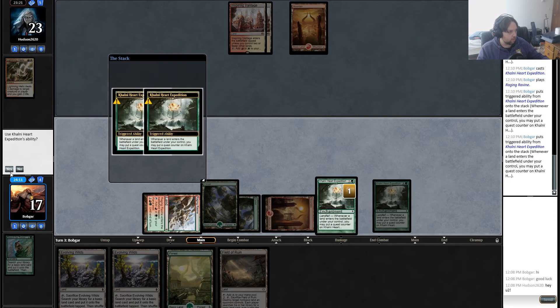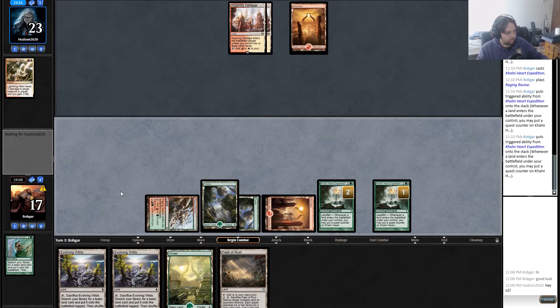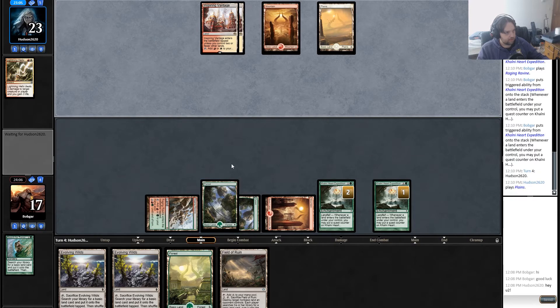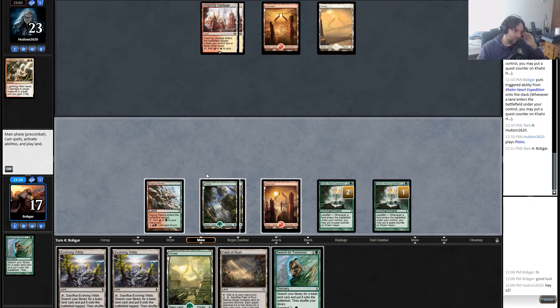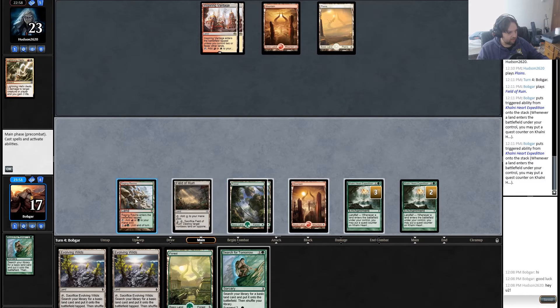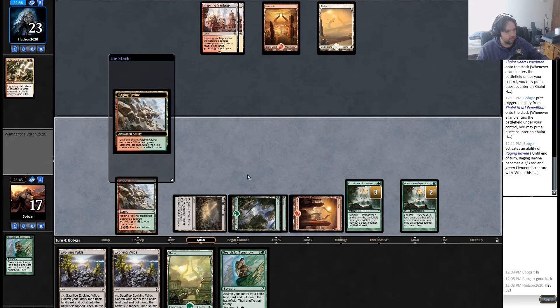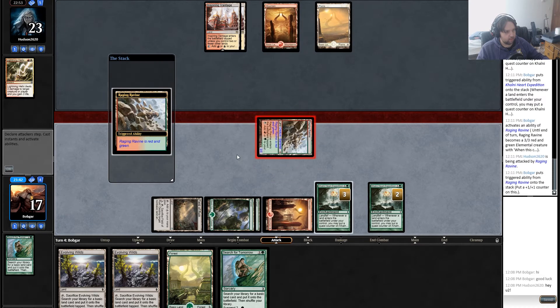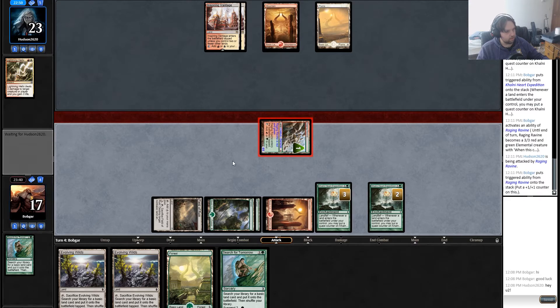I kept a land-heavy hand and got punished — not too surprising. Always yield. Four mana. He still has five cards and just passes, not even burning me — interesting. I top deck a Search for Tomorrow. I could activate this and swing, it might be worth it. I'm sure he just kills it. I think that's fine though — I'm assuming he either paths it or bolts it.